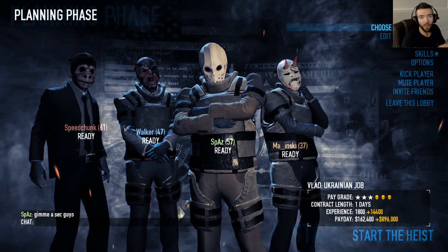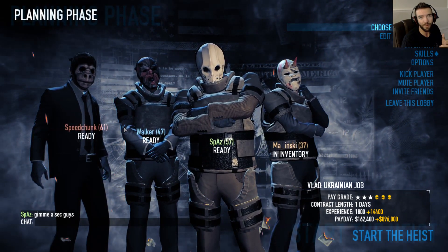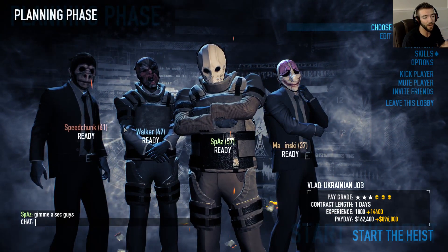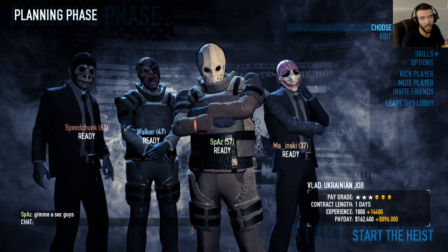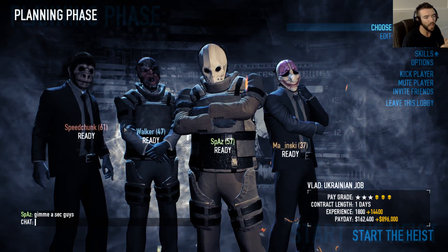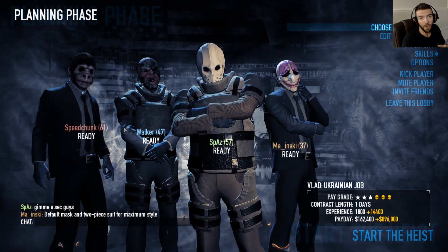This one's going to be pretty quick. We're going to show the fastest way to get XP and, since we're getting fast XP, we're going to get payday cards fast. The best missions for fast XP are the Ukrainian Job and the Nightclub on Overkill. I'll feature both of those and you'll be able to see the amount of XP we're going to get.